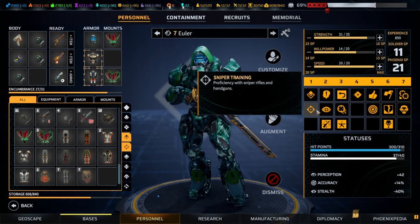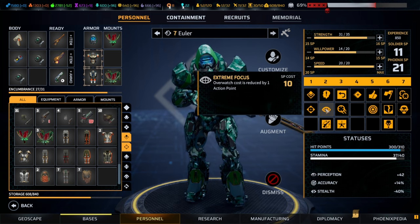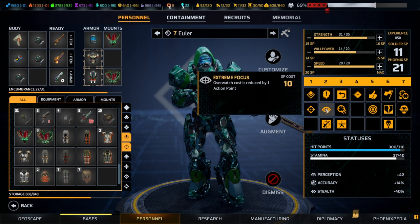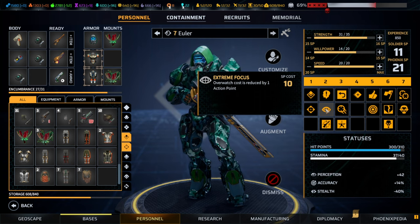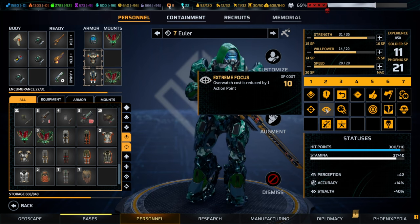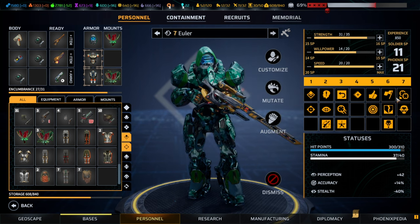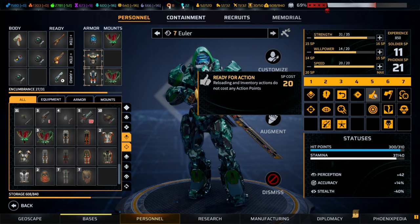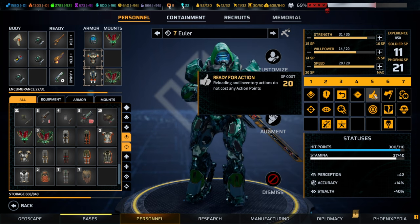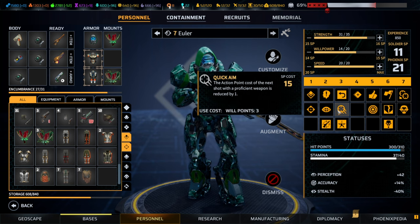Moving on to the sniper — sniper is long-range damage and can pair well with a couple of different classes. Extreme focus is great because overwatch shots are reduced by one action point. You can pair that with handguns and always overwatch without needing to worry about action points. If you pair a sniper with the assault, ready for action lets you reload for free, so that's a strong combination to always have a handgun available on overwatch.